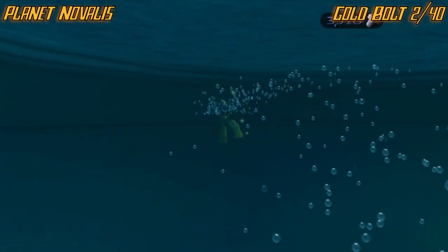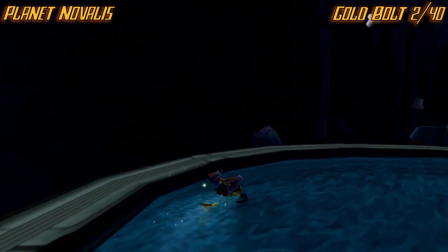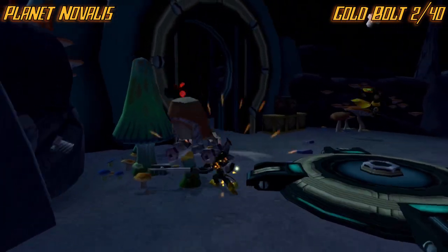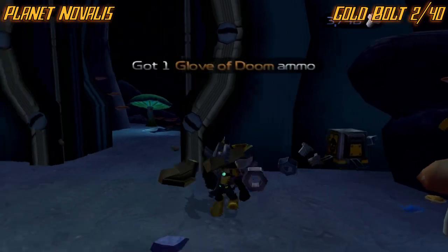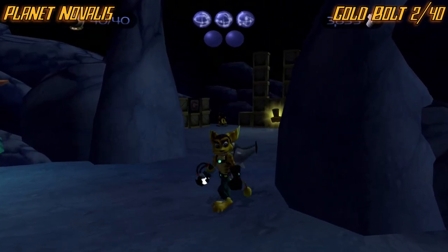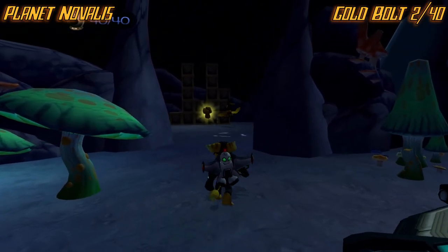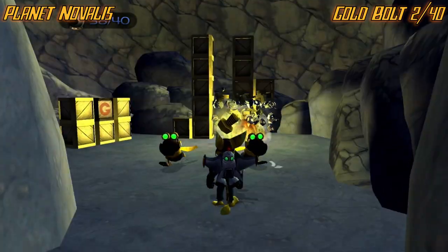Nice swimming with this gadget instead of without it. Make your way down here and jump down. Clear out the enemies. I went through this stuff in my playthrough and just didn't collect it. Right here there should be a wall — all you have to do is select your bomb, or just anything that blows up, and toss it at the wall. It'll blow up and behind it will be the golden bolt.